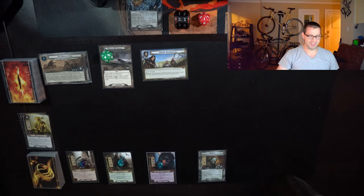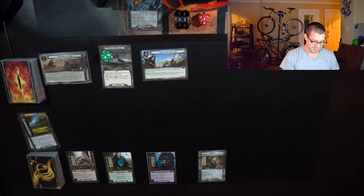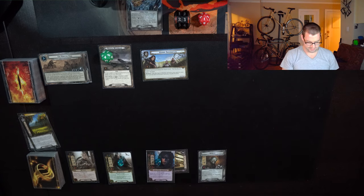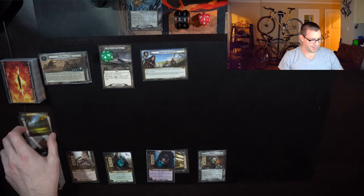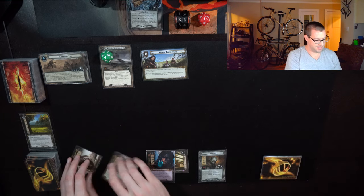Let's play Good Harvest, naming Leadership. Spend two resources to put Steward of Gondor on Gildor, which allows me to spend one immediately to just draw another card. That's really all I could do this round, but I have healing and Ents for next round. As long as I don't draw a second Hills of Wilderland, I think I will be able to clear this first side quest.